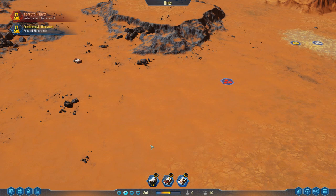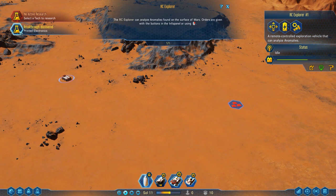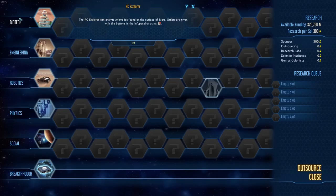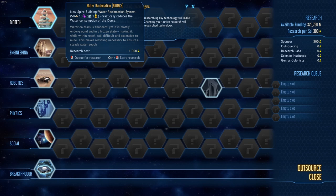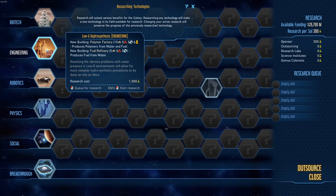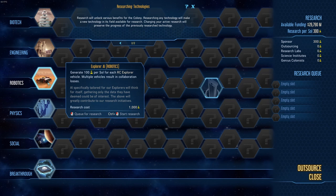First of all I'm going to take a brief look at research because it's just popped up. We've just discovered another anomaly which is a breakthrough. If you click the research button, which is down here, you'll see the different branches of research. We have biotech which is mostly food, drink, water and oxygen things like that. Engineering — so far I've noticed all sorts but mostly to do with the secondary tier of resources, things like polymers, electronics and things like that.